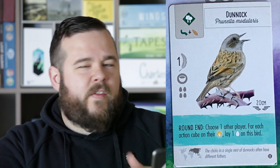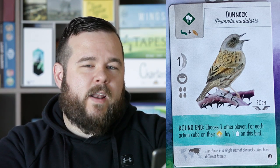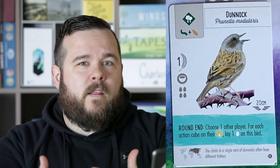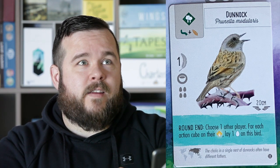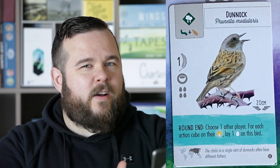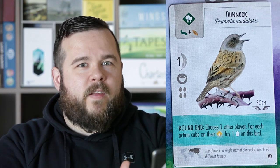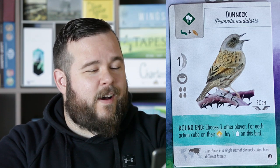The Dunnock is one of the new teal powers — the end-of-round powers. You choose one other player, and for each action cube in their grasslands, you lay one egg on this bird. People talk a lot about the egg-spamming strategy, and if you find yourself in that situation, this bird won't necessarily stop them from doing it, but you're also going to benefit from it. So maybe that takes some of the sting away. The Eurasian Magpie is another teal power with a similar mechanic — if they've been taking actions in the grasslands, you're benefiting from that too.